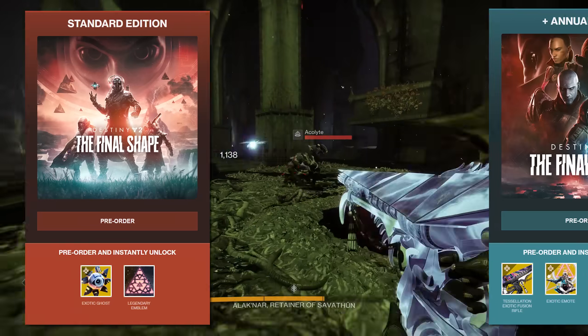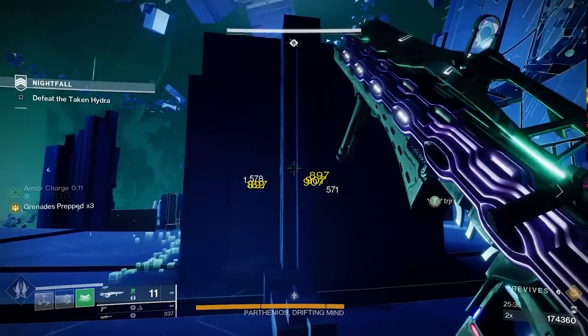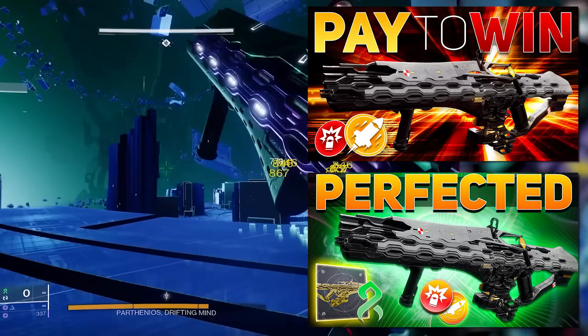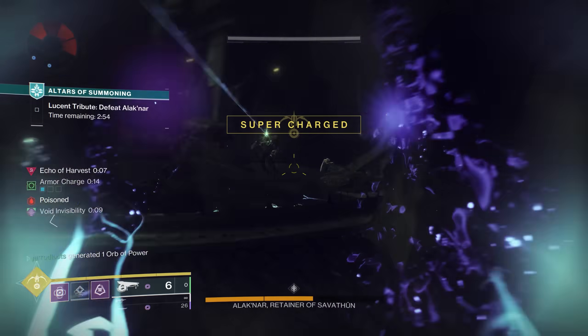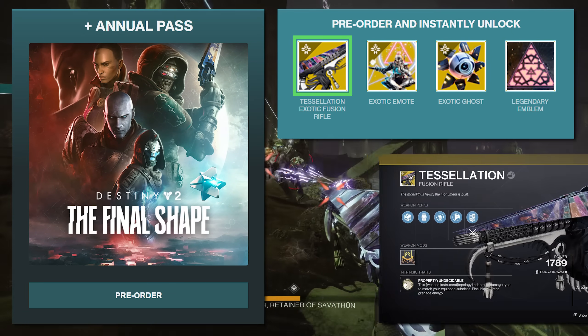It's officially that time of the year again. We've got pre-orders and another $100 exotic. We covered Quicksilver last year — at first it wasn't really that exciting, but then over time it got substantially nastier, earning the name CookSilver. This year, when you pre-order Final Shape — more specifically, the Deluxe Edition with the Annual Pass — you get Tessellation.